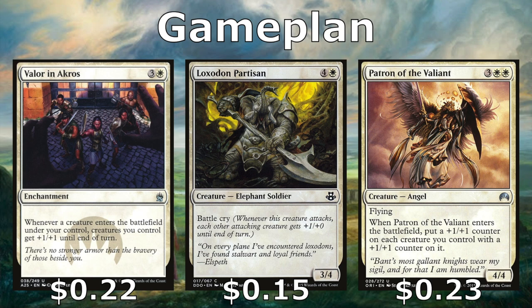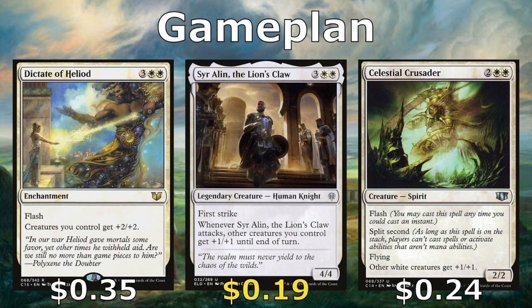Patron of the Valiant is a 4/4 flyer that puts a +1/+1 counter on each of our creatures with a +1/+1 counter when it enters. We don't have a ton of +1/+1 synergies but we can get extra value. Dictate of Heliod and Celestial Crusader both have flash and pump our entire team +2/+2 or +1/+1 — we can use them as combat tricks for surprise damage or a favorable block. And of course Sir Alan pumps our whole team +1/+1 whenever he attacks.